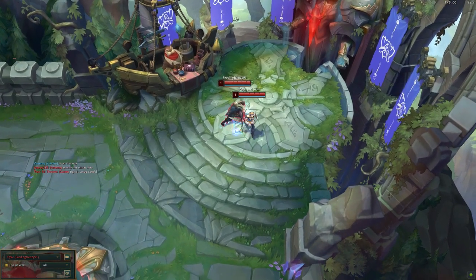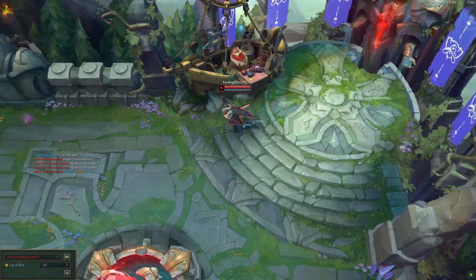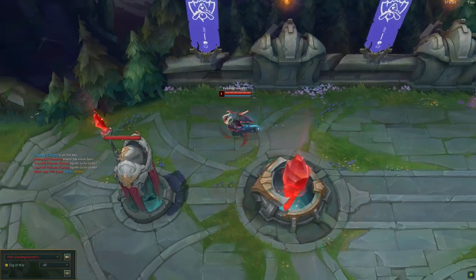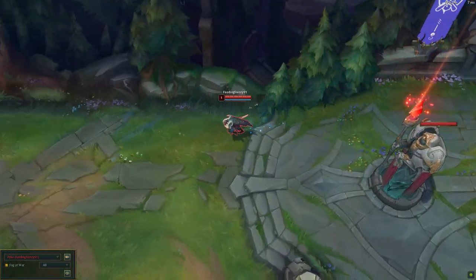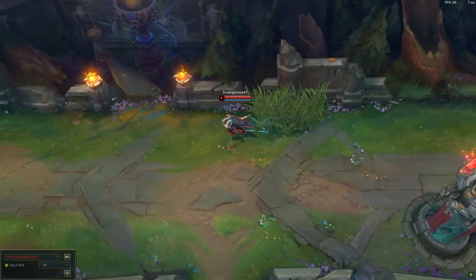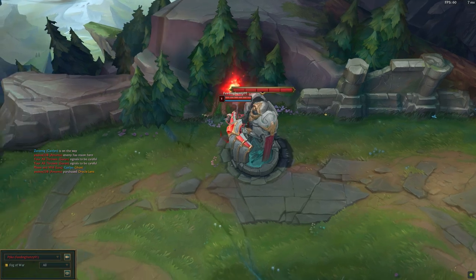Hey guys, this is Fiery91 and I'm continuing my series of how to off meta. Today we're talking about Top Pike. Now Pike is usually seen as a support, which is weird because when Pike first came out, yes he was played as support, but he was also played as jungle. And sometimes he's still played as mid, but mostly you just see him as a support.